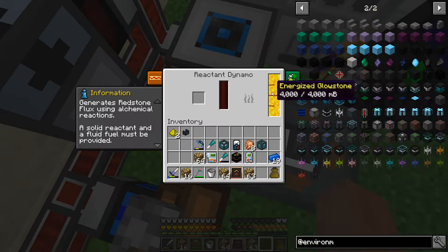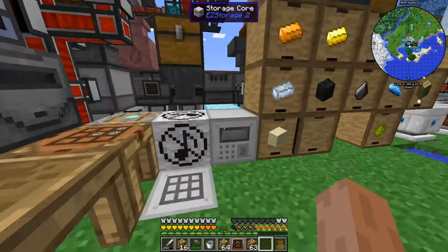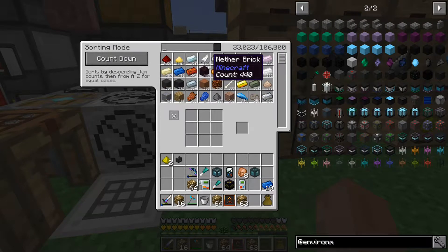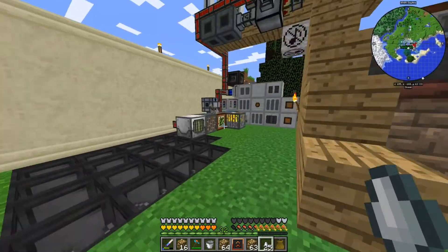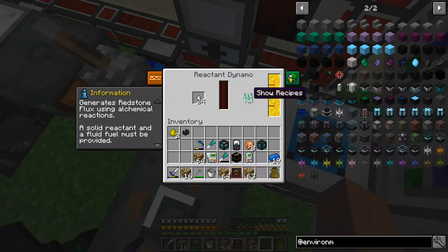Energized glowstone. Now we just drop - supposedly we drop sugar or gas tears. We can get gas tears, we can get a boatload of gas tears, and we have sugar too. We're at 50 tears. I wanted to keep 25 of those. Let's see how long it takes to go through one tear. If it takes a lot, we can do a sugarcane farm. There we are, it's working!